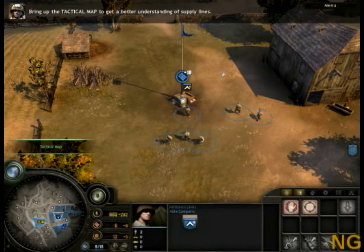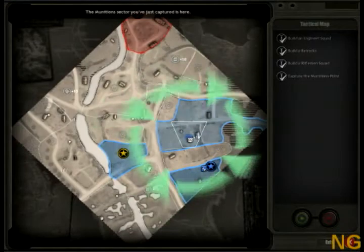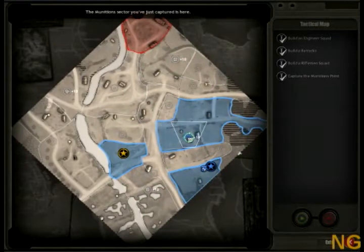Bring up the tactical map to get a better understanding of supply lines. The munitions sector you've just captured is here. As you can see, it's not connected to your HQ sector here. This means it is out of supply. Out-of-supply territories do not generate any resources. To bring the munitions sector into supply, you need to capture this connecting sector.